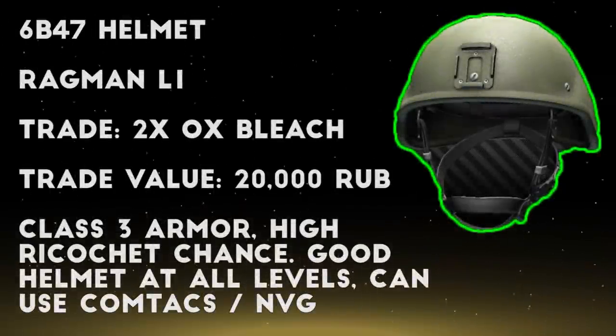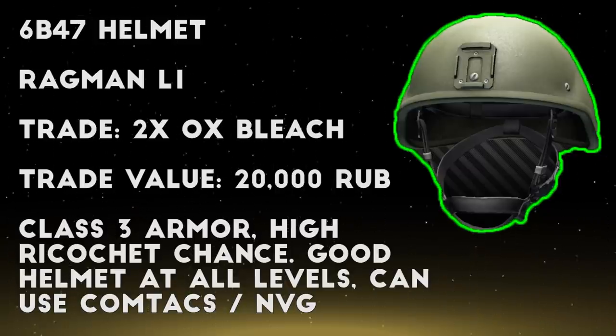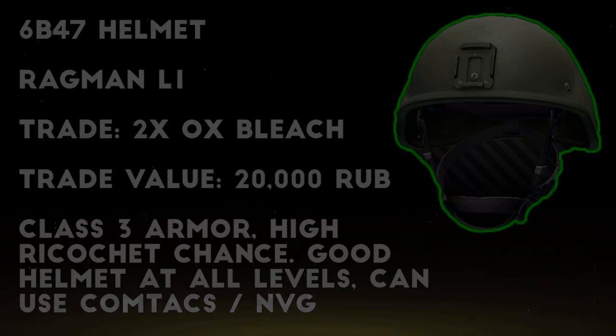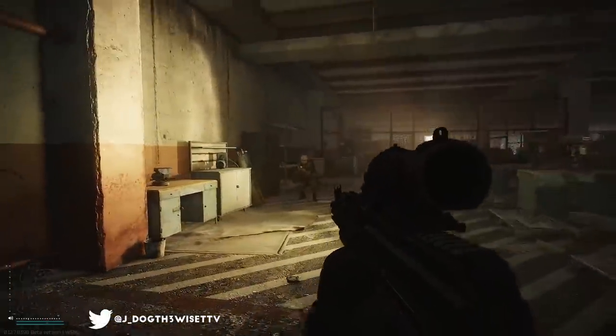The other trade at level 1 Ragman that's quite good is the 6B47 helmet, in exchange for 2 bottles of aux bleach, which are pretty common to find, can be crafted in the hideout, and once you hit level 10 can be purchased for about 9,000 rubles on the flea market. This helmet is pretty good throughout the game thanks to its high ricochet chance and ear coverage, so all around it's pretty useful, especially when you can make the trade for only around 20,000 rubles. That's about it for Ragman level 1 - he doesn't have much, but the 6B47 helmet barter in particular is pretty useful throughout the game.